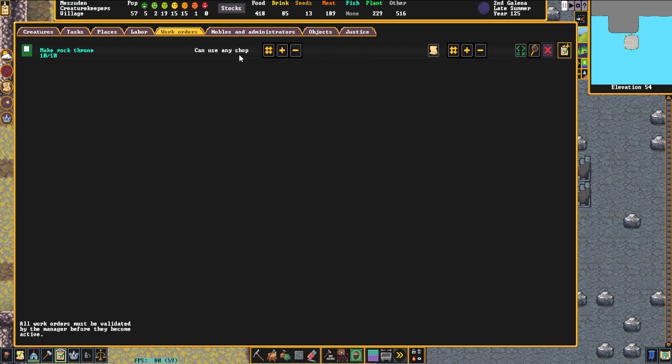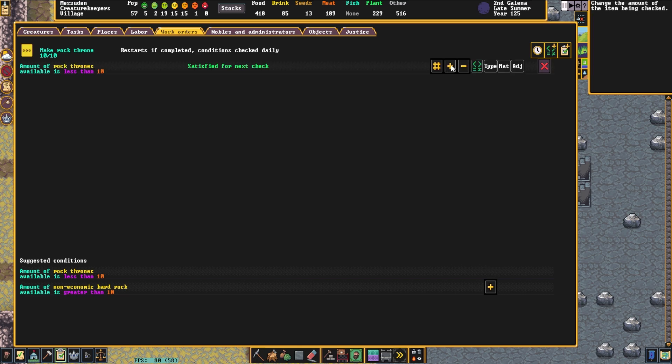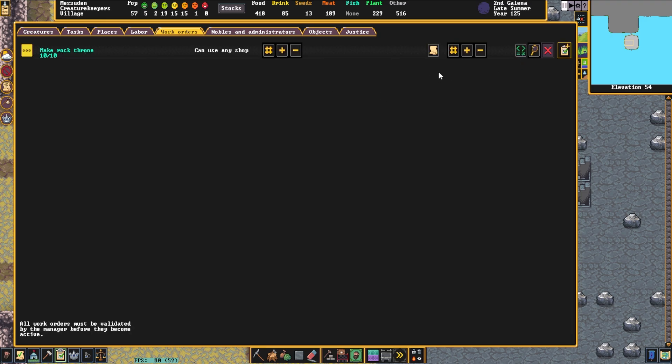It says make rock throne. It gives us the option to select how many workshops. In this fortress we have a good number of workshops, and this job will then be assigned to every single one of those workshops. I can increase or decrease the number of workshops maximum — so if it's a lower priority task, we only want two workshops doing it; if it's higher priority, we could let all of them do it. Over here we can select the quantity we want. On the right side, this allows us to select the amount of thrones to create if we start to run out. So if we want to make more thrones when we run out, it'll make 10, and then we could set it so that if the number of thrones is less than 20, then they will make 10. We can also set it so they'll only do it if the right type of rock is available, or even only specific types of rock.